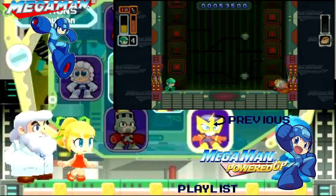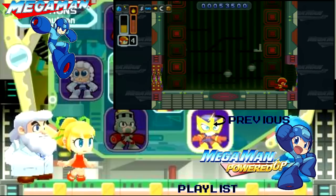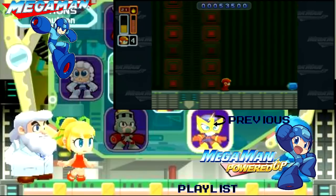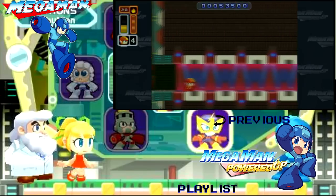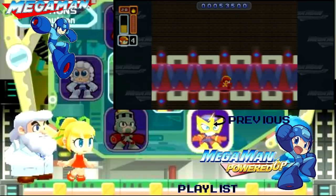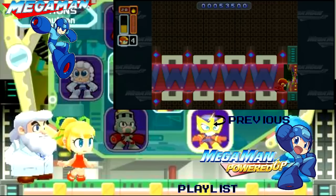Classic has already reached Dr. Wily, so let's give Powered Up a slight chance to catch up — and he's actually right behind. We have an energy refill; I suggest filling up the fire weapon because you'll need it. Trust me — it's actually the weakness of Dr. Wily's first form, so that's what we're going to use.